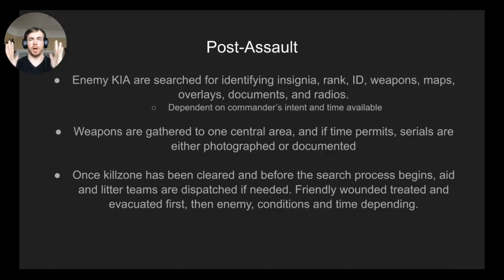Search teams clear out and then search bodies on the way back to the center of the objective. You're looking for identifying insignia, ID cards, weapons, maps, overlays, documents, radios, and cell phones. If it's an intel-gathering ambush, conduct a thorough search of everything. If it's a harass-and-destroy mission, grab documents but don't start ripping apart vehicles. All weapons pulled off the objective are gathered to a central area designated by the PL, and if time allows, document serial numbers — you can trace where weapons come from, which is important intelligence.